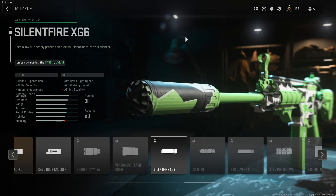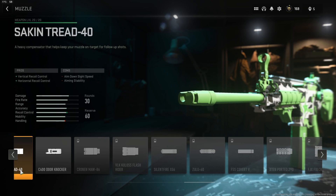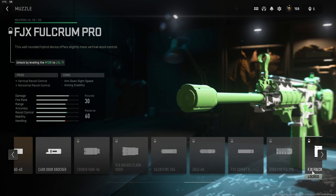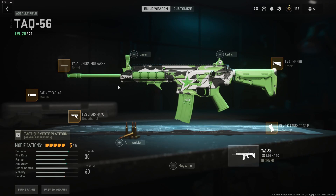If we're being completely objective here, just looking at the graph — going to the FJX Fulcrum and then to the Sakin Tread 40 — their stats look basically identical. So I'm not really sure if it's a recoil pattern thing, or if there's just something I don't know about this attachment that isn't showing up in the stats. One final look at Octane's Pro version of the TAC-56 Assault Rifle, again with the exception of the muzzle attachment.